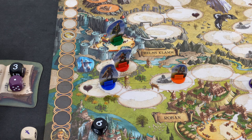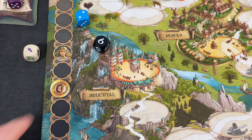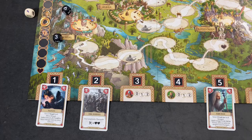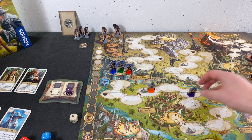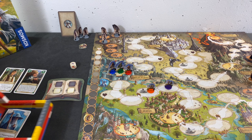We still have Aragorn making it 1, 2 spaces into Helm's Deep — again the exact number, so we get one life point back. The three here allows us to move Gimli zero, one, or two spaces. We move him one, which also means he's making it into Helm's Deep. And then it's one which moves Merry and Pippin one space ahead. Not too terrible, but this fight against Uruk-Hai is really not going our way.